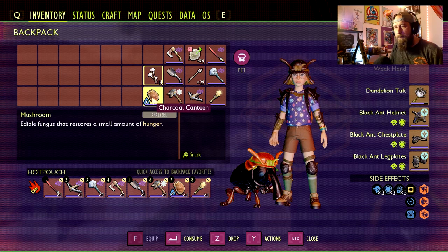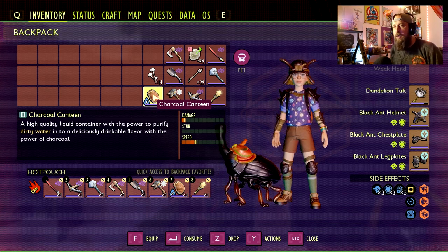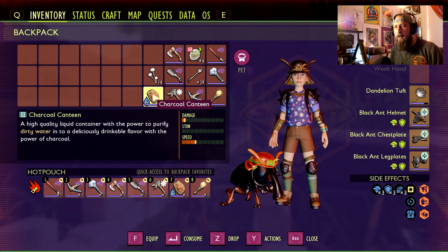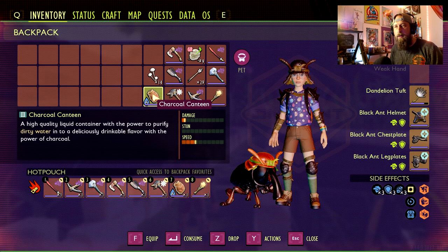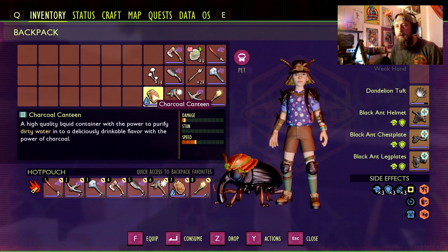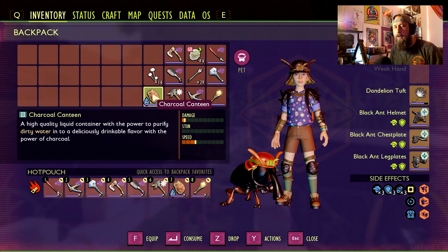Number 9 is going to be water. Obviously we have food, so we need water. I have the charcoal canteen here — it provides six drops. You don't necessarily need to carry this because there's water droplets pretty much everywhere in the backyard, but if you're going into dungeons like the hedge lab, the termite den, or especially the sandbox where your thirst decreases faster due to the sweat debuff, it's definitely helpful. Regular canteen works fine but the charcoal canteen gives you six drops, so I carry this everywhere.